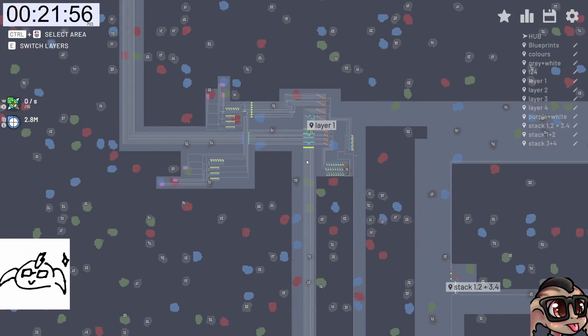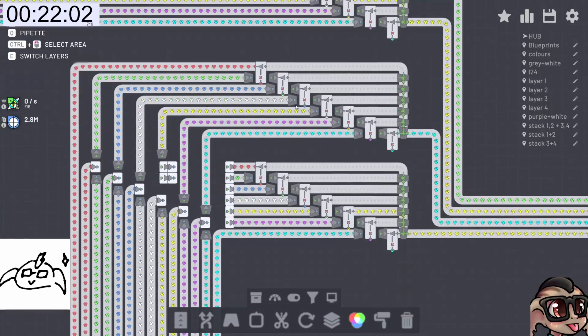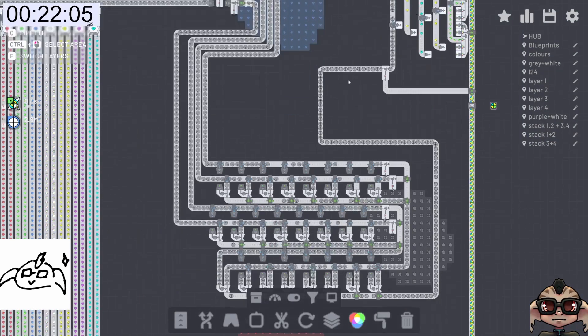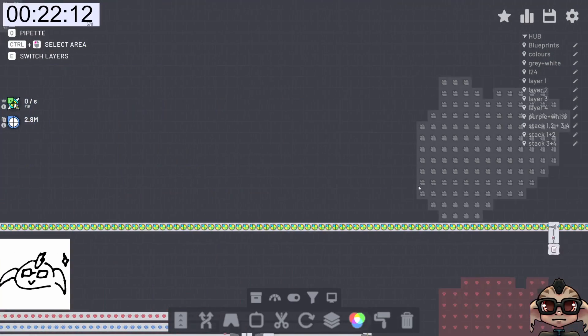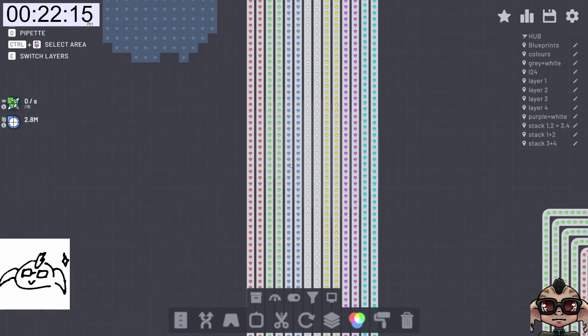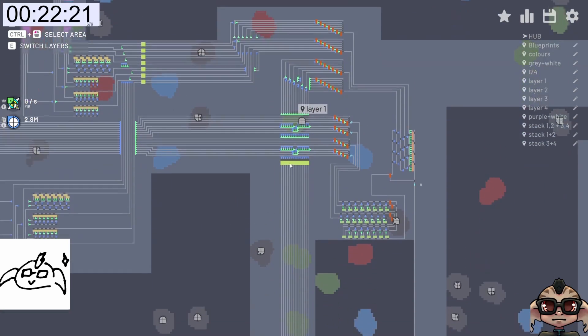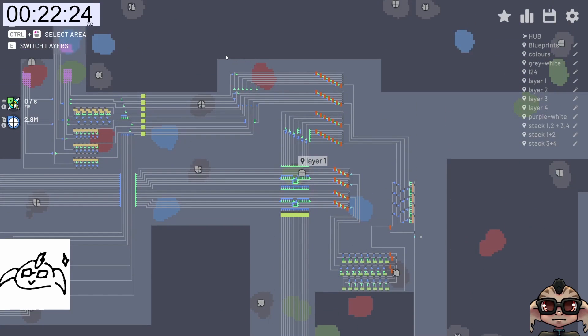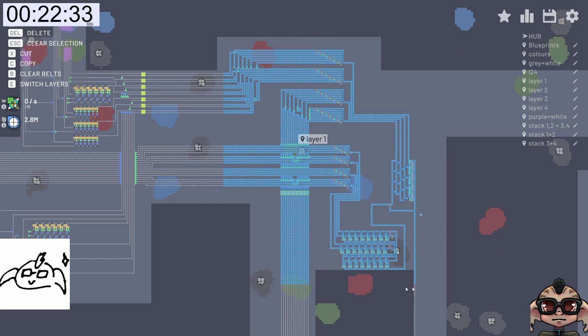I did want to look — we come all the way up here with layer 1 stuff, all this way up here. We do our processing up here, then we take it all the way back down and it is so slow and so far. I want to see if there's a way that we can essentially take that section there that I just selected. I'm trying to unselect it now so the game stops being laggy.